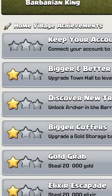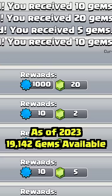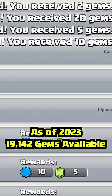Try to complete in-game achievements. As of 2023, there are a total of 19,142 gems available through achievements.